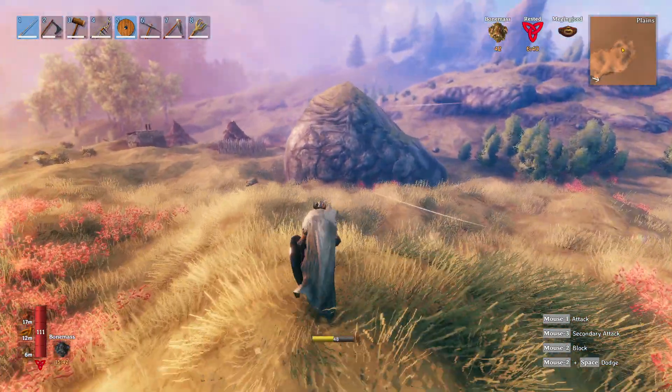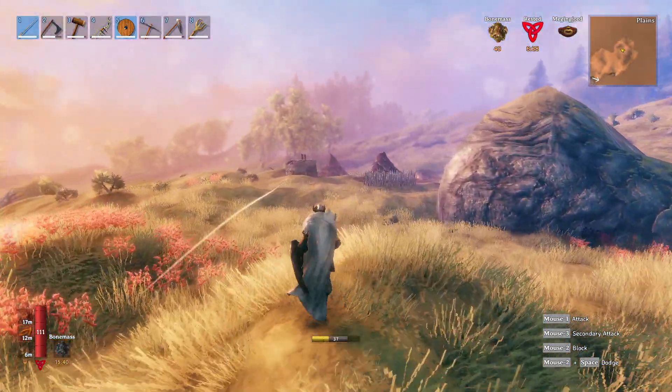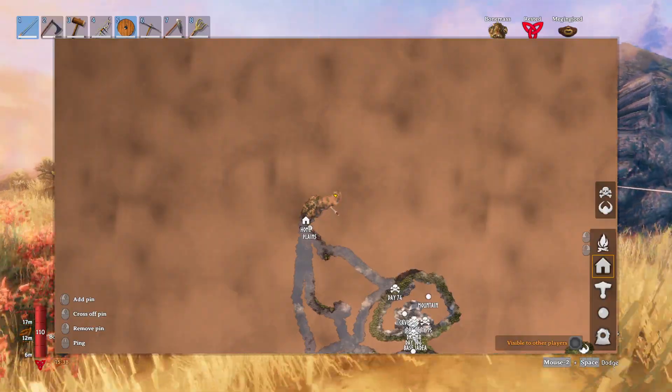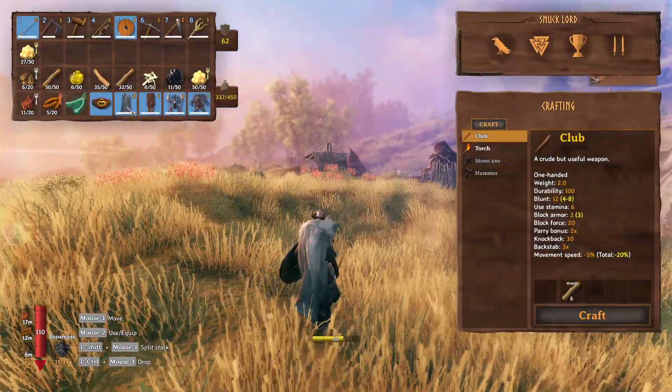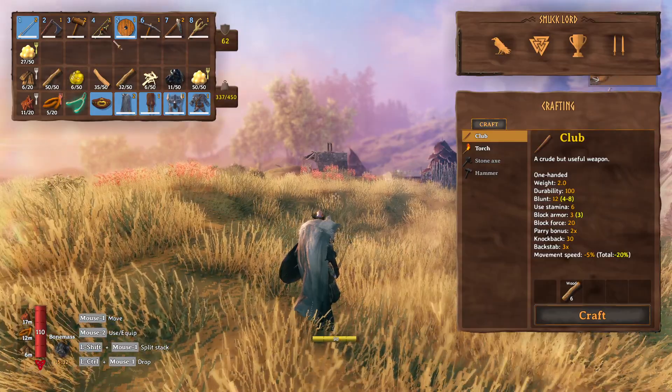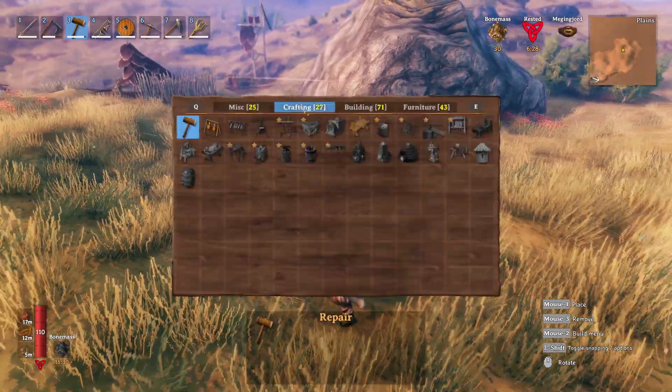Another tar pit. We're kind of far away, so if we die it'll be a little bit of a hassle. We have zero arrows on us — we should have brought some. Look at this. Okay, we need a roof. Look — they're already scamming me.